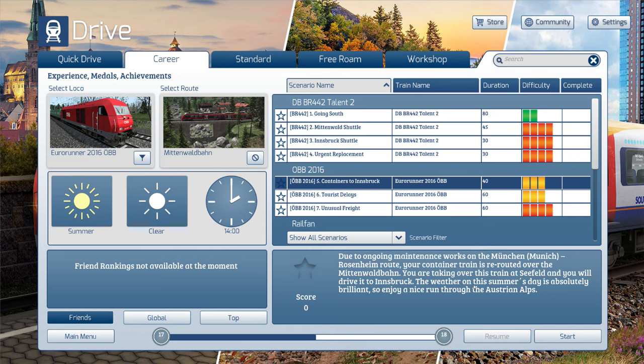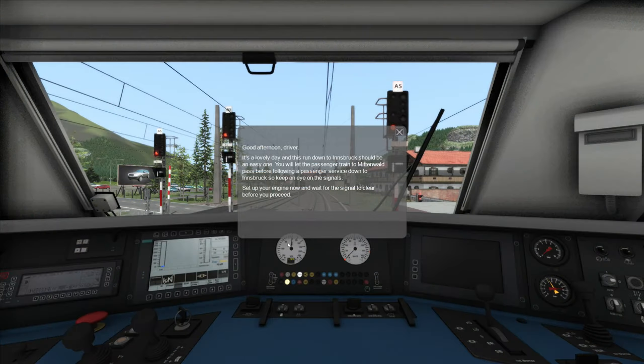Let's start the mission — I'll load up and jump cut to when we're ready. Okay, so here we are. Good afternoon, driver. It's a lovely day and this run down to Innsbruck should be an easy one. You'll let the passenger train to Mittenwald pass before following a passenger service down to Innsbruck, so keep an eye on the signals.